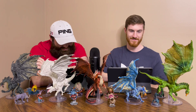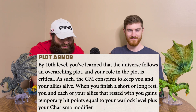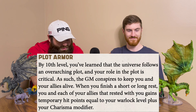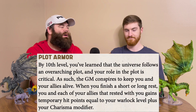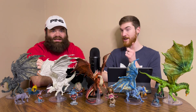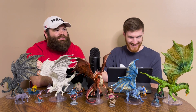At level 10, we have Plot Armor. You've learned that the universe follows an overarching plot and your role in the plot is critical. As such, the GM conspires to keep you and your allies alive — because otherwise, where would their story go? When you finish a short or long rest, you and each of your allies that rested with you gain HP equal to your Warlock level plus your Charisma modifier. That's pretty solid. You get a whole party 10-plus HP every rest. And we all know preventing damage is much better, especially when you're a Warlock with that many spell slots per short rest.